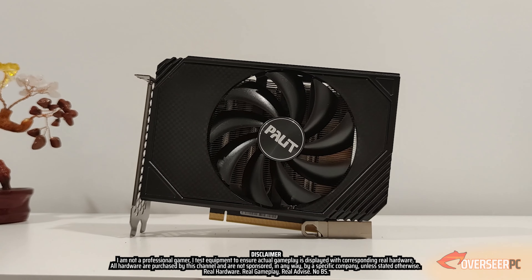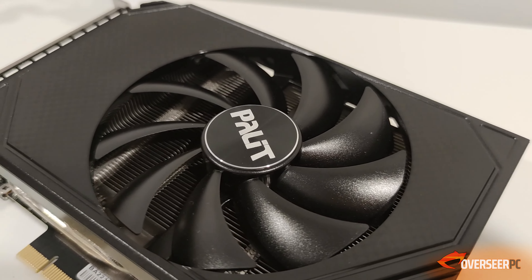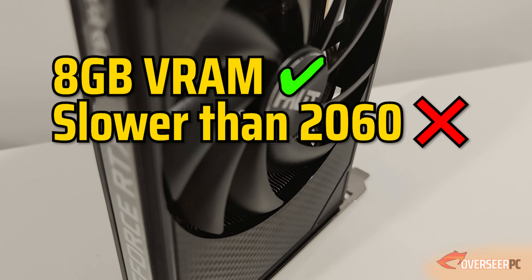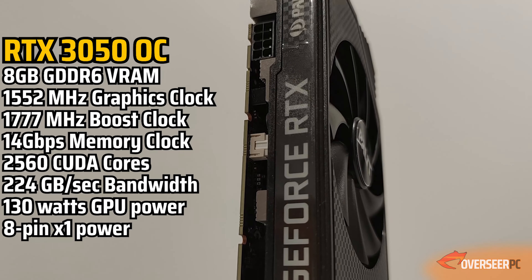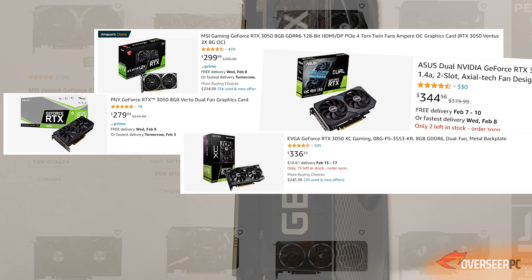One year ago, this graphics card was released — the RTX 3050. During its debut, it came with 8GB of VRAM. It performed slower than the RTX 2060 and was supposed to be at $249 MSRP. And even in 2023, that $249 MSRP seemed to remain in the realm of fantasy.